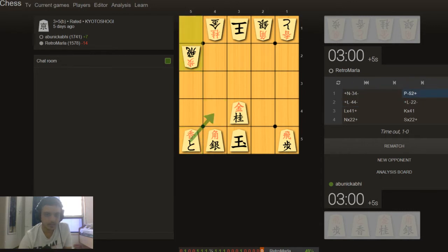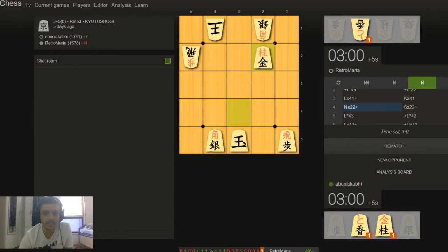This token — I move it here and now it becomes a lance, so it just attacks forward. I'll go through this game quickly because there were some exchanges. Now as you can see, two pieces each — he has two pieces, I have two pieces. We each have pieces in hand and both our kings are kind of exposed.